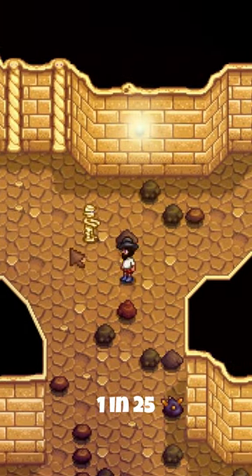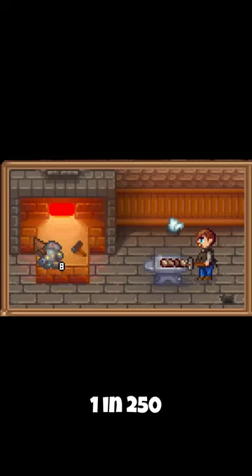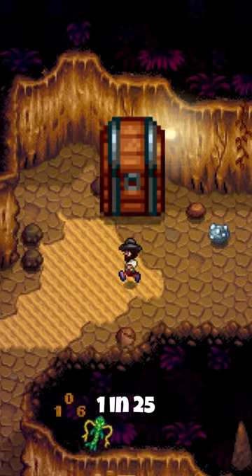You'll also have a 4% chance of getting one when breaking an Iridium Node. Omnigeodes also have a 0.4% chance of giving you one when you open them at Clint's. There's also a 4% chance of getting one from a Treasure Room in Skull Cavern.